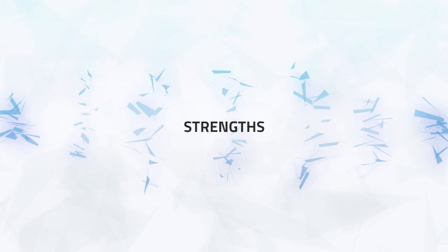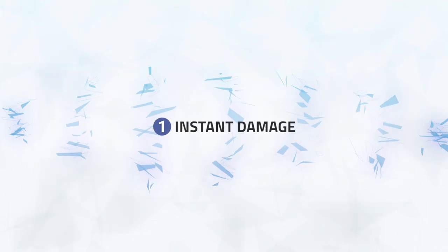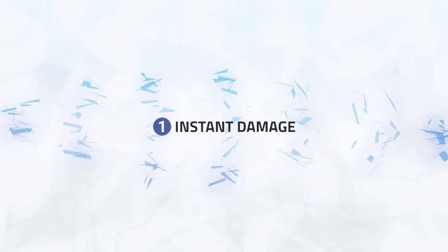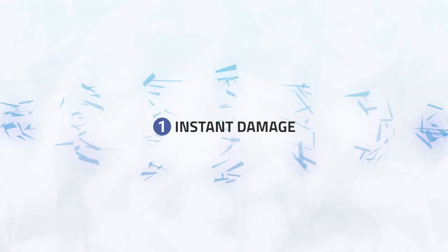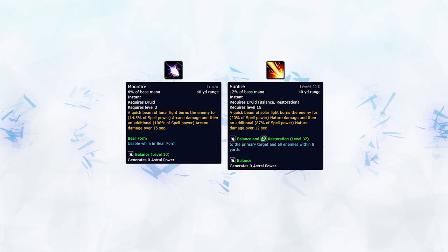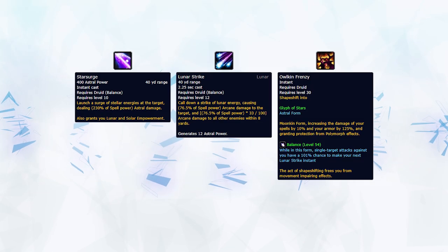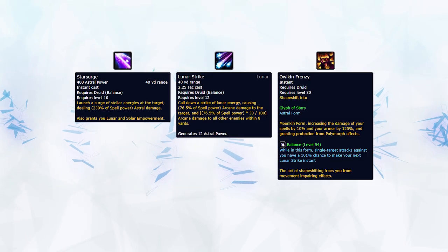First let's take a look at the strengths of boomkins in this composition. Number one: instant damage. Boomkins have access to a lot of single target damage, meaning on setups they can pump damage without easily being shut down. This comes from their DoTs both being instant, as well as Starsurge and Lunar Strike with a proc, resulting in deadly setups even when being trained.